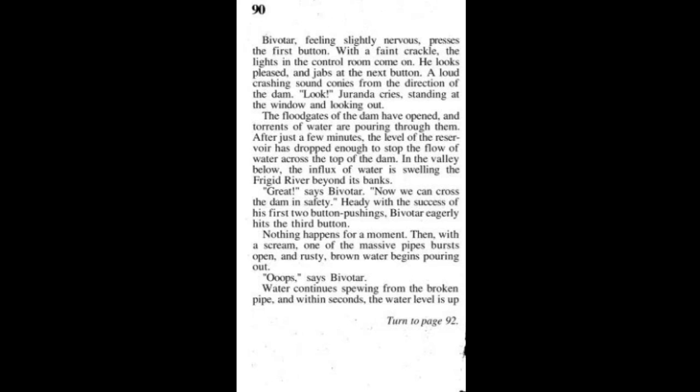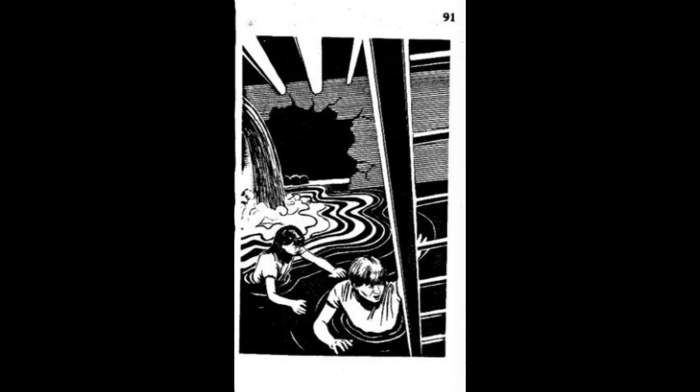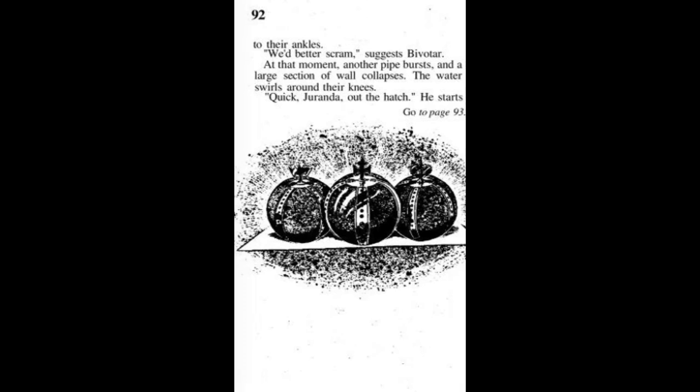Water continues spewing from the broken pipe and within seconds the water level is up to their ankles. Here is some artwork of Jiranda and Bivitar in the control room now filling quite quickly with brown water. 'We'd better scram,' suggests Bivitar. At that moment, another pipe bursts and a large section of wall collapses. The water swirls around their knees. 'Quick, Jiranda — to the hatch!' Two more pipes burst and the water level reaches their waist. Jiranda points to a hollow area behind the collapsed wall, quickly filling with water. There, resting on a rotting beam, are the three palantirs of Zork, glowing with a brilliant light of their own. Immediately a wash of brown water sweeps over the spheres and they vanish from sight. The water splashes against their cheeks. Shall we try to save the three spheres or save our own necks? I think we should probably go for the spheres.